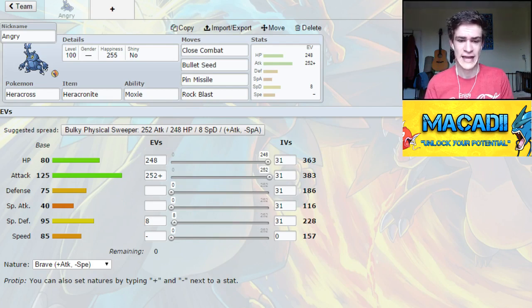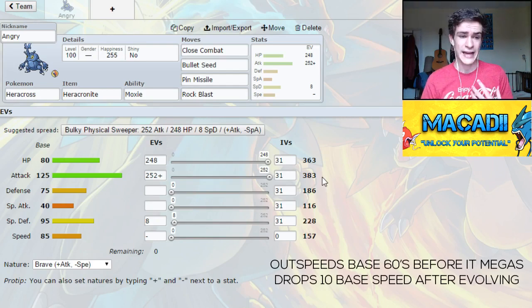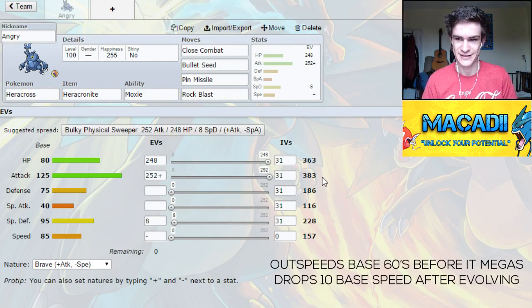So we have our Mega Heracross right here. What we've done is we've just put four attacking moves and max HP, max attack, and a negative speed nature. Basically what this does is this thing will outspeed most things in Trick Room — most offensive threats certainly. And outside of Trick Room, it outspeeds up to base 60s, which is a lot of walls and stuff. Like it outspeeds Clefable just by one point. It outspeeds uninvested base 60s outside of Trick Room, and inside Trick Room it outspeeds everything else. So it's a really good Trick Room mon. You can use it to wall break outside of Trick Room and then sweep inside of Trick Room, which is fantastic.